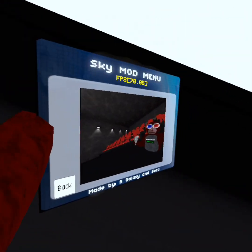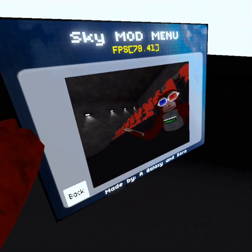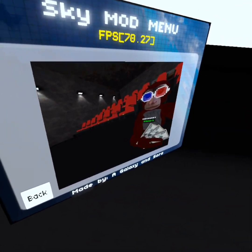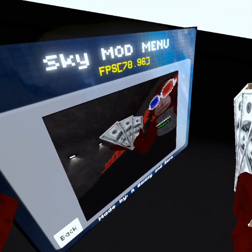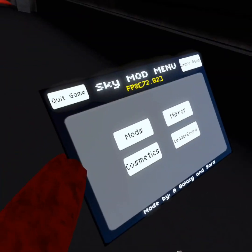This is the mirror. It works and shows cosmetics. This is another cosmetic. You get money.